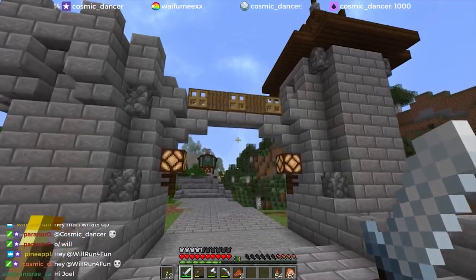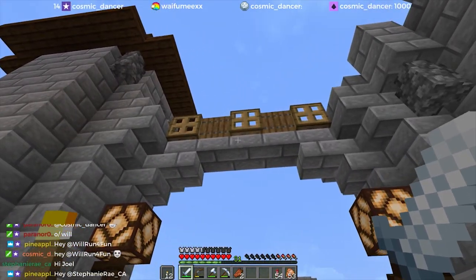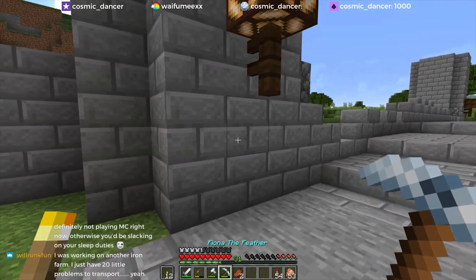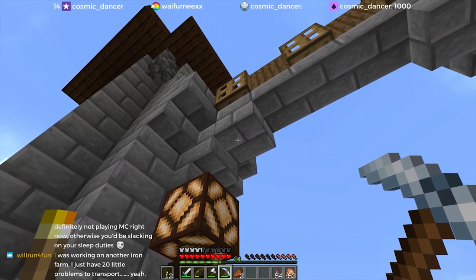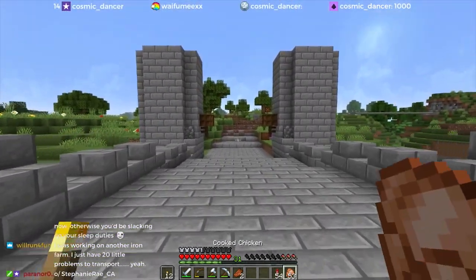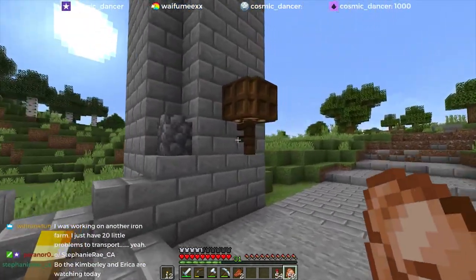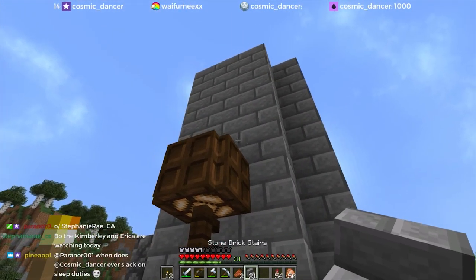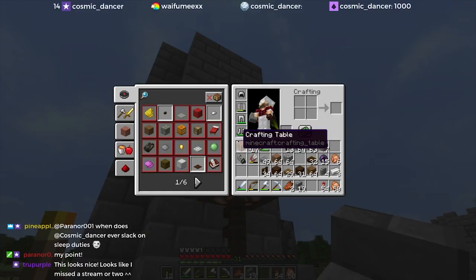I'm really happy with the way this bridge came out — I have to say I'm quite proud of this little thing, especially with the staggered trapdoors on this side. What I want to do right now is figure out how far this is off the ground — it's one, two, three, four and then a stair, and then a whole block. I don't know if this is going to be permanent. I'm going to put one in over here and we're going to decide over the course of this stream if we like it. So it was one, two, three, four and then a stair, and there was a full block.